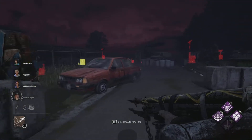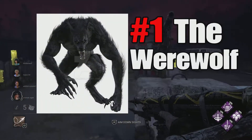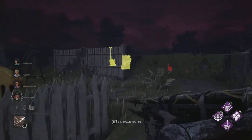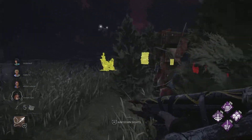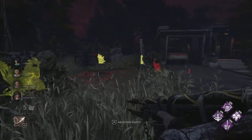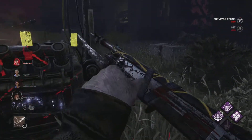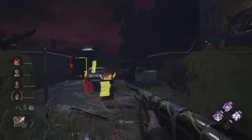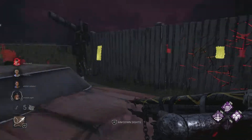The first killer I want to see in Dead by Daylight is the Werewolf. He would look like a beast-like creature with tons of fur, and I want to see his walk animation be him on four legs. I think it would be really sick to see a killer able to crawl around normally — just not walk on two legs. His weapon would be his claws, kind of like Demogorgon.